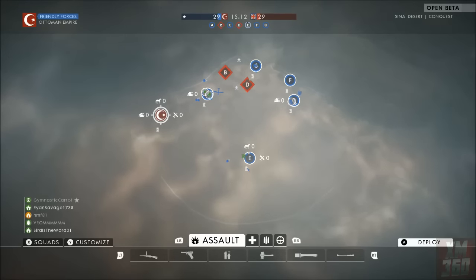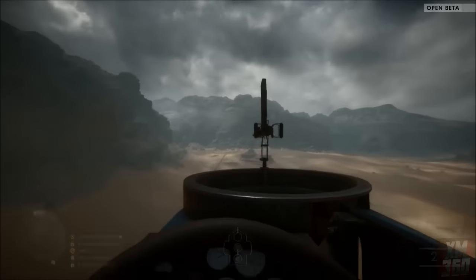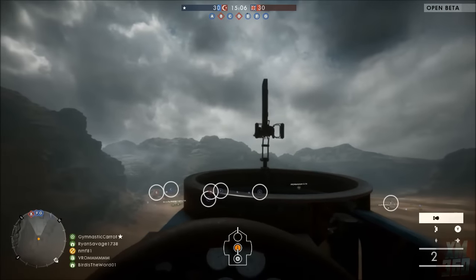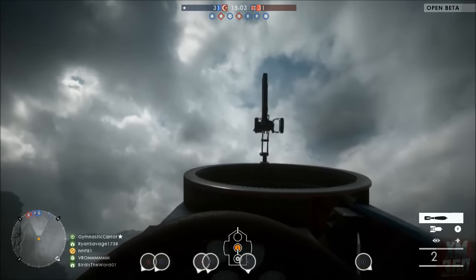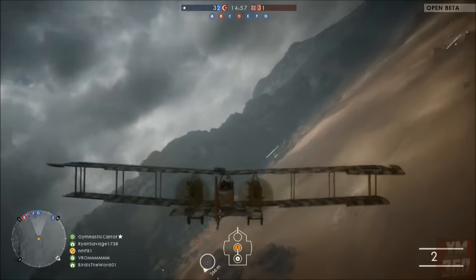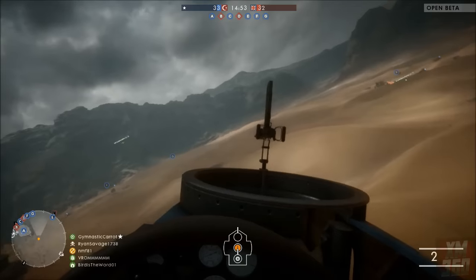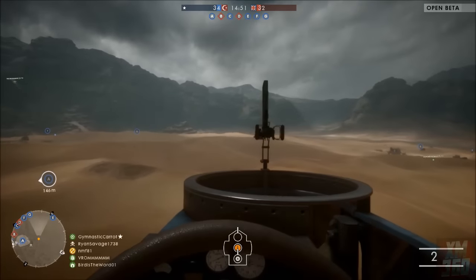To start, you'll obviously need a plane. I usually use the slower ones because I find they work better for this. You're also going to need to find a somewhat flat area — it can have some hills, but just try to find an area that doesn't have buildings. You're going to try to slow down your plane while slowly descending, using the thumb stick and holding back on it.